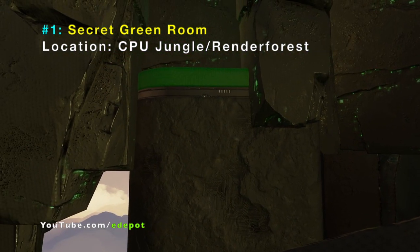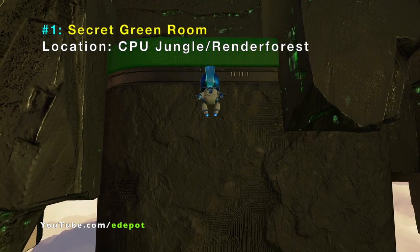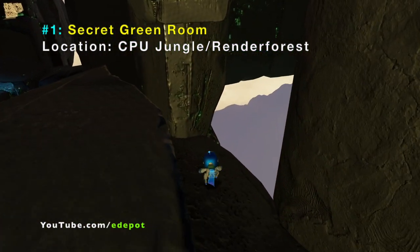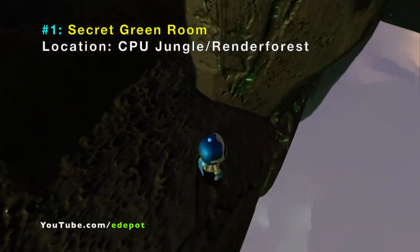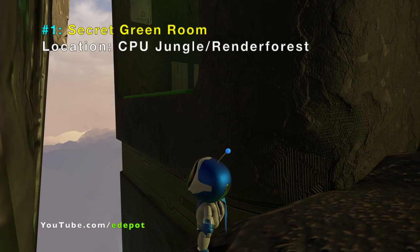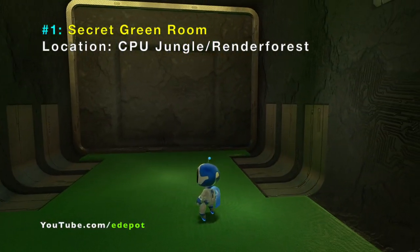If you hop toward the green ledge, you will fall down into a hole, but there's something stopping you from keep falling. Then turn right, and when you look to the right — there is the green room.